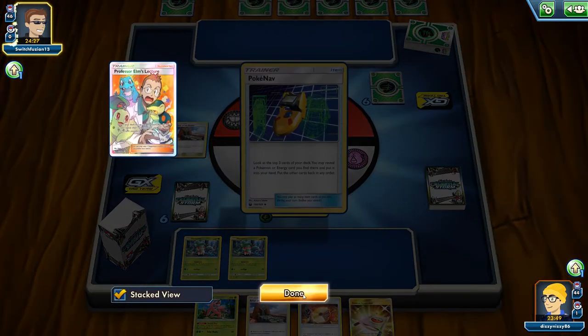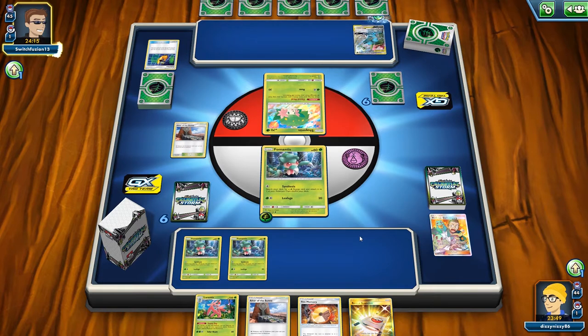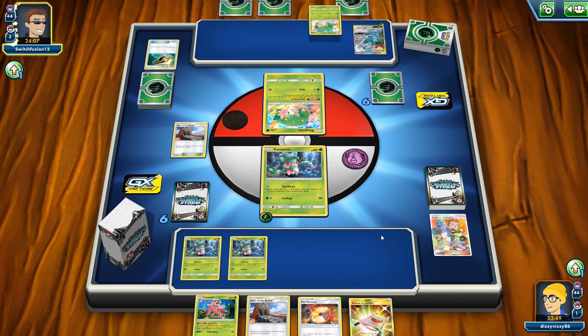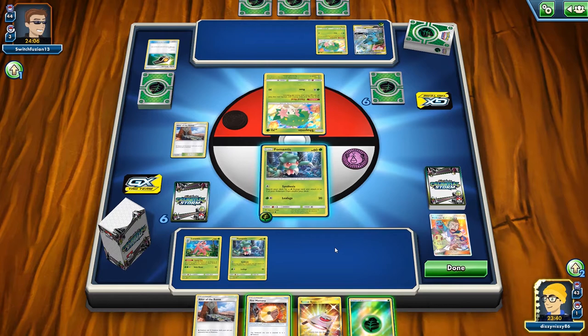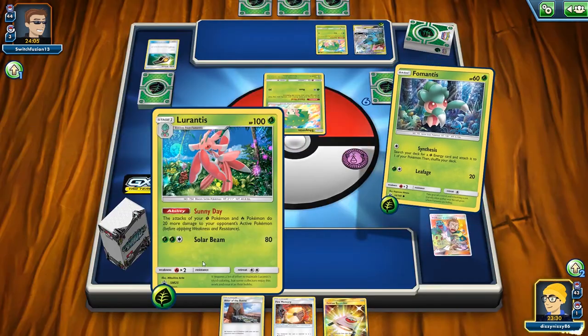We really hope we can hit a draw supporter, otherwise we're going to be bricked. We know we play four Cynthia, two Lillie, and Erika for draw support. Hammers are going to be a concern too — I know Selesor lists play Energy Hammer — so when we do drop a Double Colorless we want to make sure it's for a knockout.